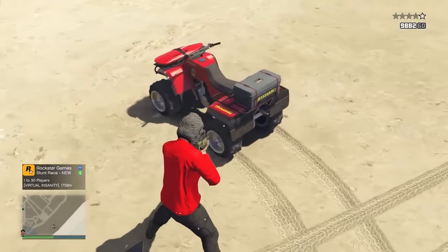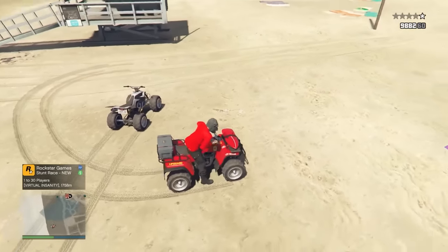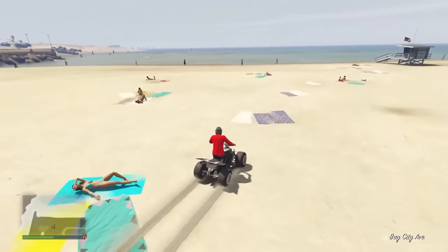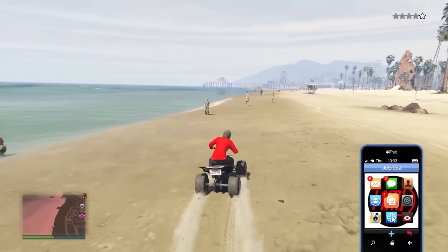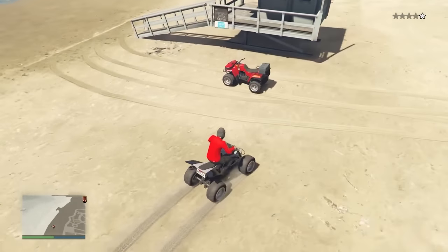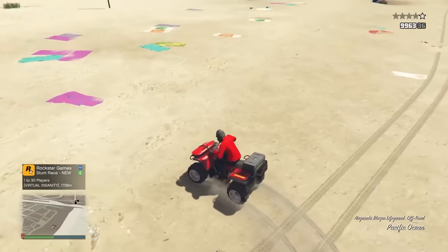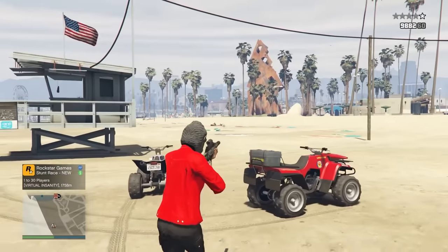Next, we're getting a rare variant of the Blazer — the Lifeguard variant. Just like most vehicles, you'll need to be driving a Blazer to get this one to spawn. Buy a normal Blazer or find one around Sandy Shores. Once you've got your Blazer, head down to Vespucci Beach in the morning, around 6 to 10 a.m., and drive up and down, checking all the Lifeguard huts. Mine spawned right next to a Lifeguard hut. Take it back to your garage and it's yours.